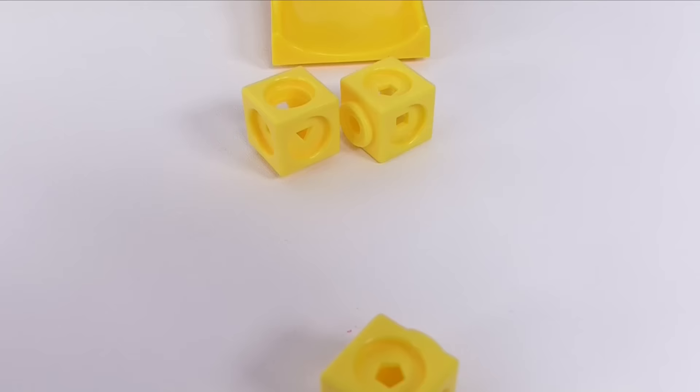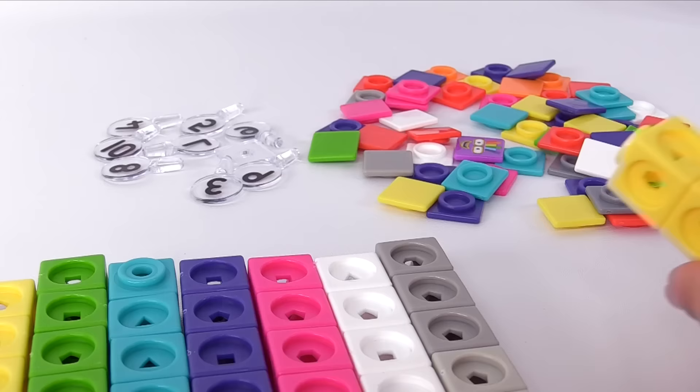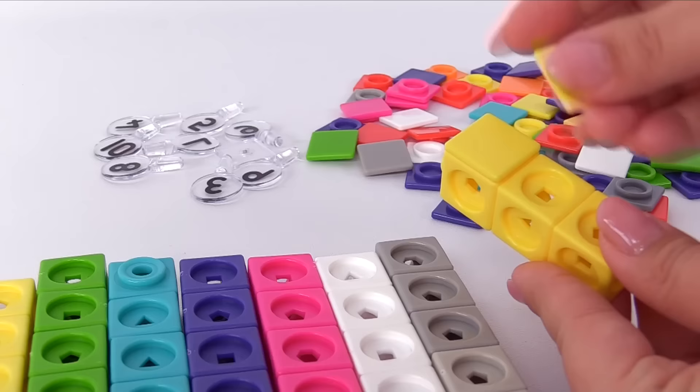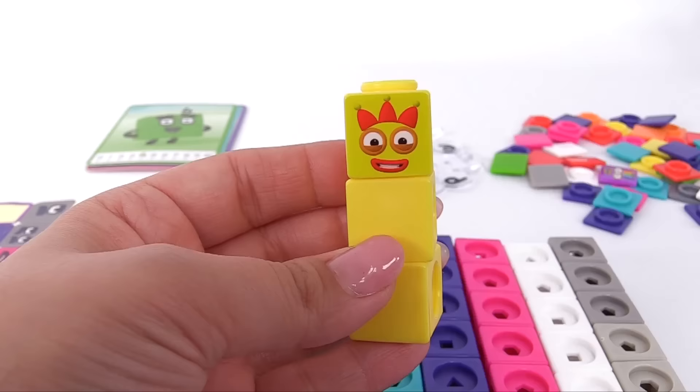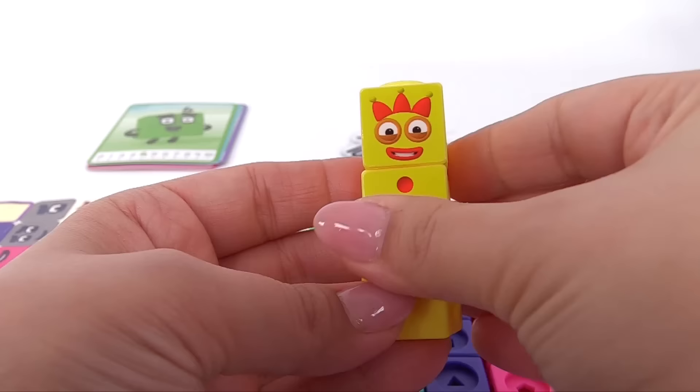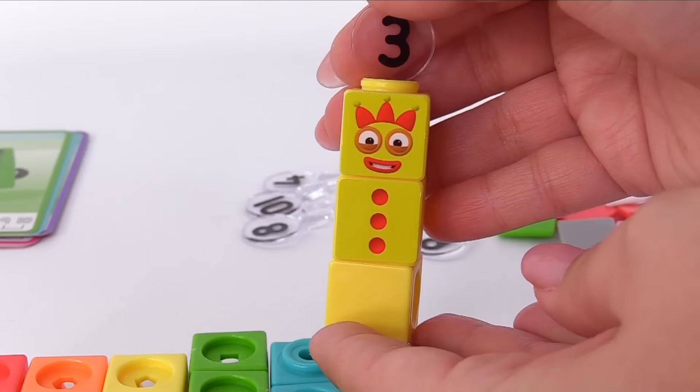Excellent! We have 3 blocks: 1, 2, 3. Here we go — let's stack our blocks together and add some faces. Here's a yellow face, and another one, and our last one. Let's complete number 3. Number 3 also has buttons — let's add those. Let's add the number 3 up top here. We have number block 3.